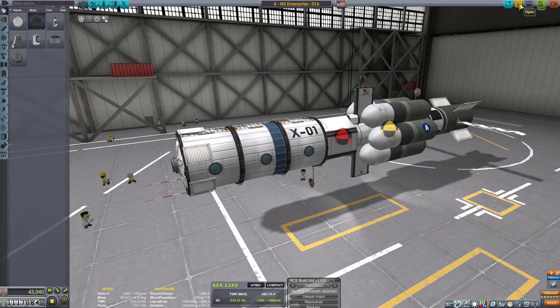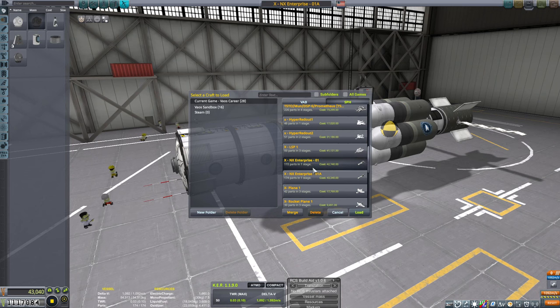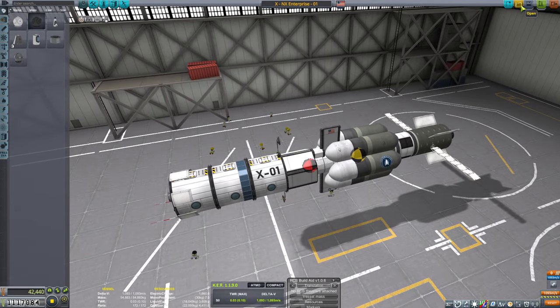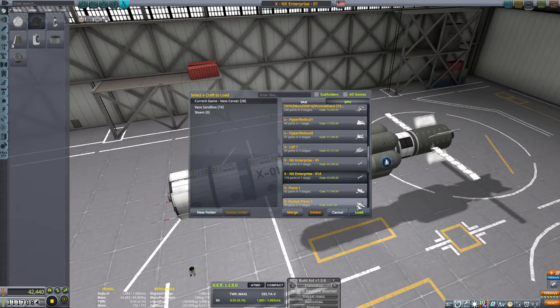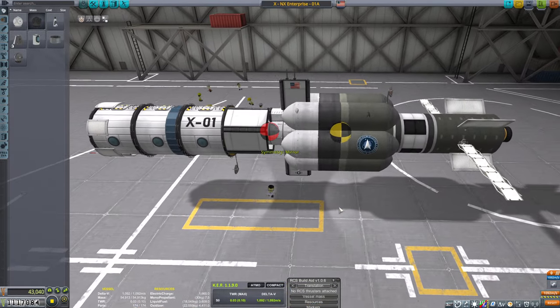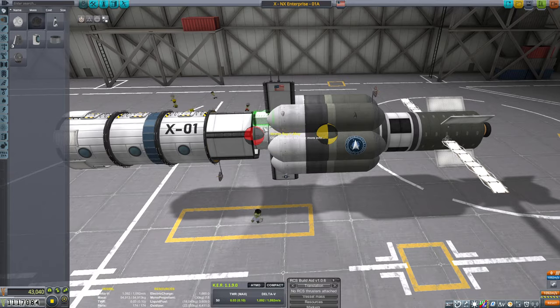Anyway, it's a ship that was designed to go to Minmus and back. I wanted the ship to look very much like something like a submarine or something — something cool. I wanted it to have lots of fuel and have enough room for a little lander and all that good stuff.